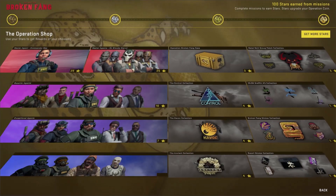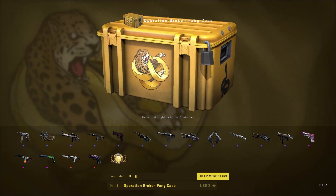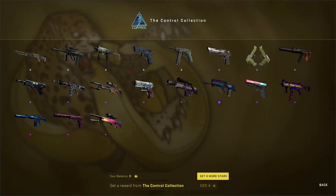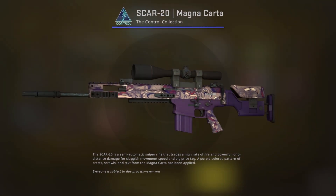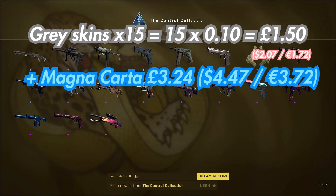Here I am on my main account. When I first completed the battle pass, the way I used my stars was to open one of the Control collection for four stars and also get one case for two stars for the weekly allowance — a total of six stars. So over the 16 weeks in total I received 16 cases and 16 Control collection items. I'm not going to lie — I got all grays in my drops except for this blue Magna Carter, so out of 16 items I got 15 grays and one blue.